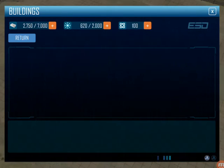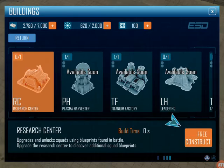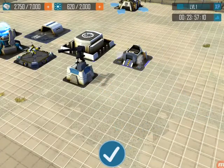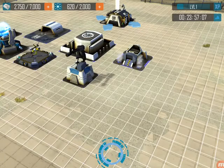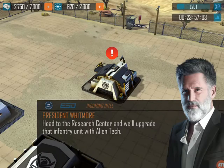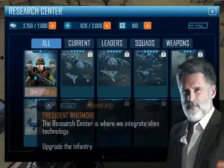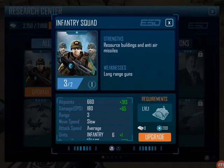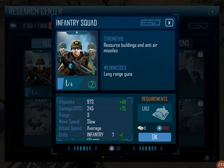Now we got a research center — let's reconstruct and put that thing down. Head to the research center, we'll upgrade that unit with alien technology. The research center is where you integrate alien technology. So we're gonna integrate ourselves with alien technology. Squad is upgrading.